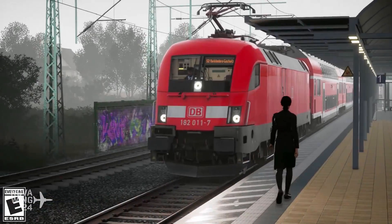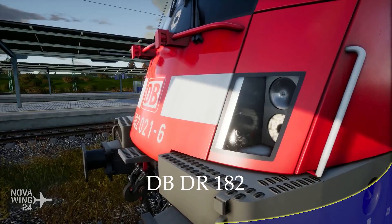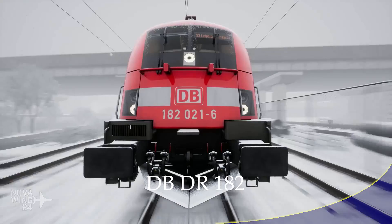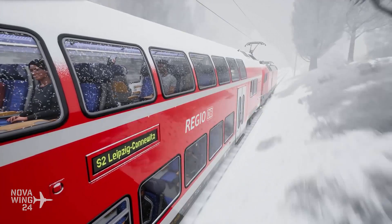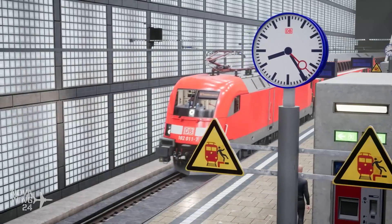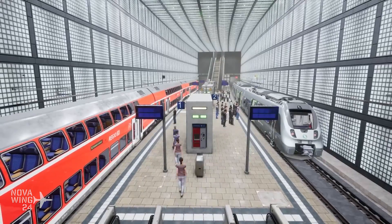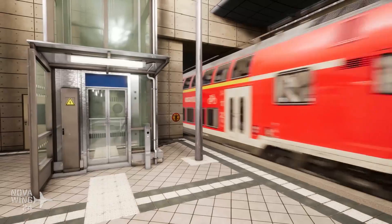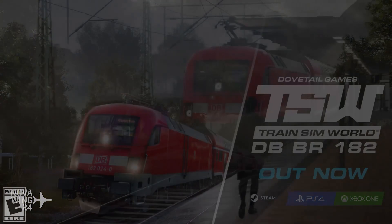Moving out of the flight simulation world and into train simulation — the guys at Train Sim World have released their latest locomotive, the Deutsche Bahn BR-182. This is a very versatile universal locomotive designed to meet Deutsche Bahn's requirement for a locomotive capable of offering a multitude of freight and passenger services throughout Germany and Austria, including the central German S-Bahn and various passenger and freight duties throughout Germany.